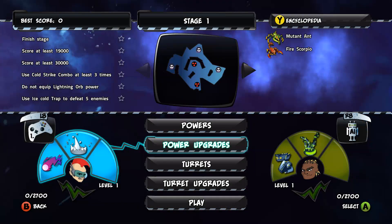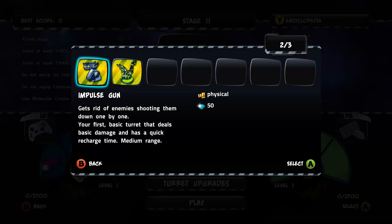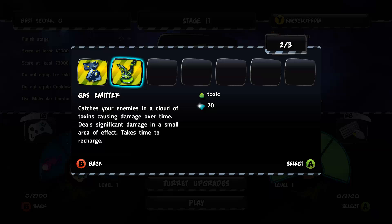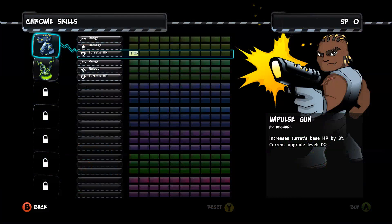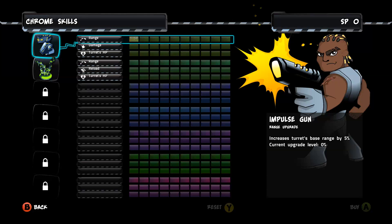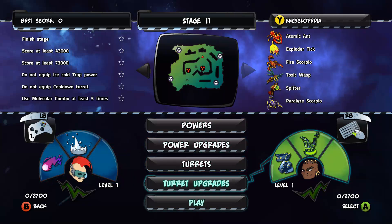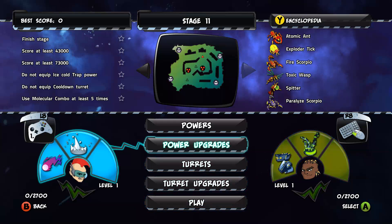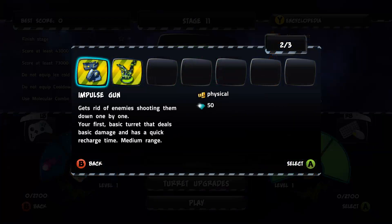Tower upgrades. Power upgrades. Wow. Turrets and turret upgrades. Alright, that's amazing. So I've got impulse gun — first basic turret. Gas emitter, damage over time — that's what we love. Toxic damage. Nice. Two out of three — I've installed two out of three. Turret upgrades. Well, I have no SP, so why would I start that now? Finish stage, score at least... seven hundred. Do not equip the ice cold trap power. Do not equip cooldown turret. I do not own the cooldown turret.